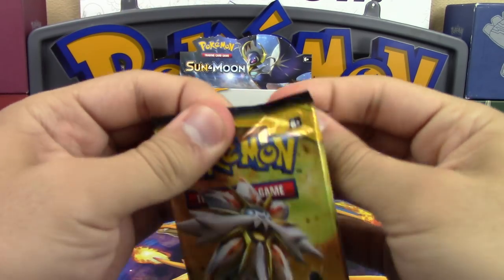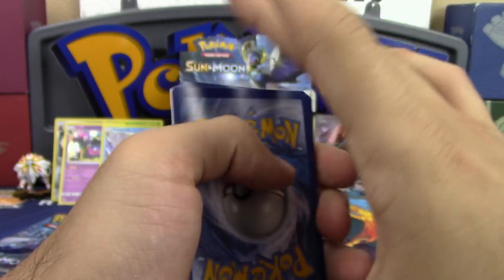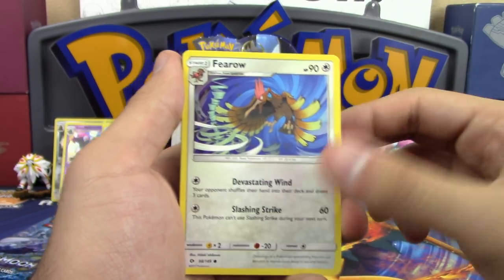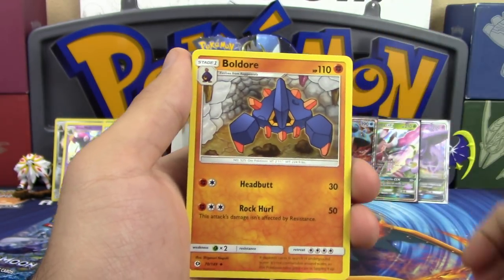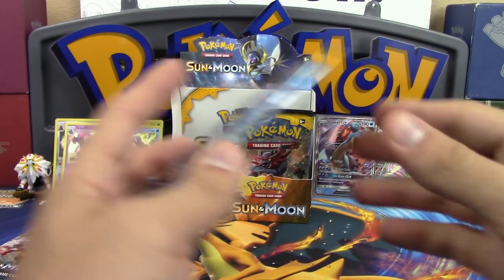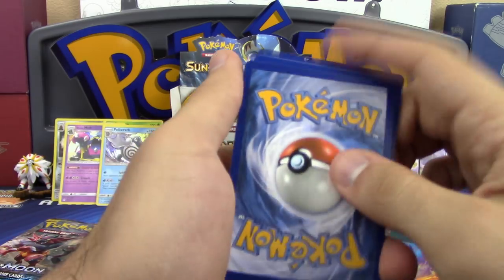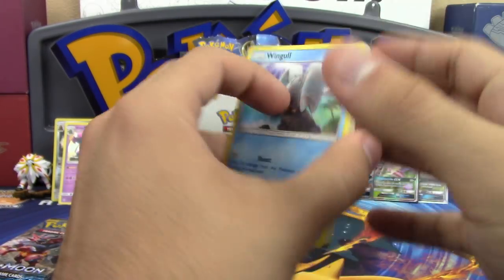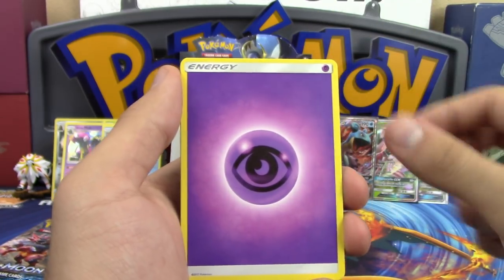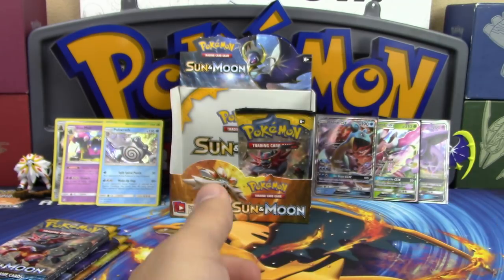I'm looking for Umbreon and Decidueye. Next pack: Popplio, Togedemaru, Shellder, Makuhita, Farfetch'd, Grass Energy, Granbull, Boulder Saw, Tsareena reverse holo rare, Incineroar, and Bewear. Then: Wingull, Stufful, Popplio, Zubat, Shellder, Psychic Energy, Great Ball, Passimian, Team Skull Grunt, reverse holo Bill Nye, and Stoutland non-holo rare.